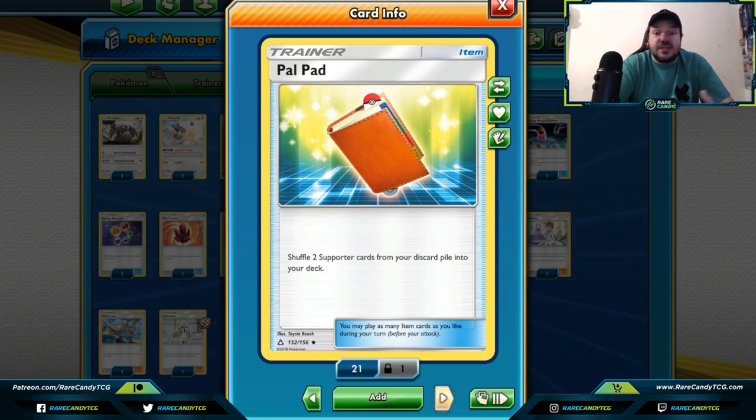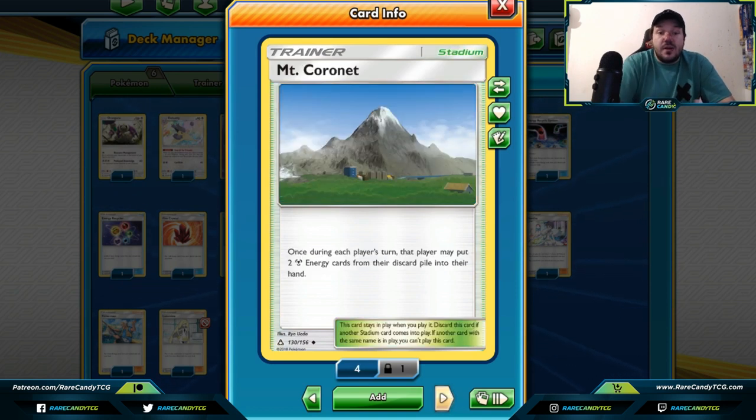Pal Pad has seen a lot of success in Zoroark decks because they use a lot of supporter cards or trade away their supporter cards. In this format, this is one of the best ways to get supporter cards back from your discard pile into your deck, especially if you need to use them over and over. One of the best supporter cards to get back with Pal Pad is Welder, and I fully expect decks that run Welder will likely run this card.